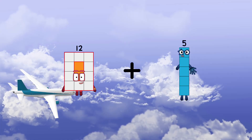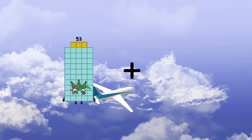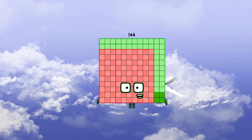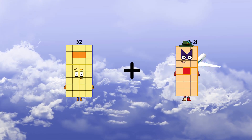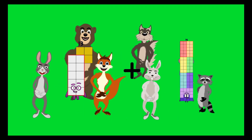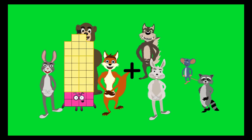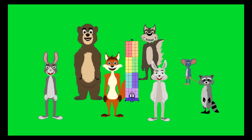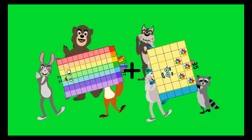74 plus 70 equals 144. 32 plus 21 equals 53. 53 plus 33 equals 86. 10 plus 66 equals 76. 76 plus 35 equals 111. 95 plus 63 equals 158.